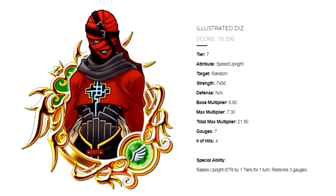Illustrated Diz is a speed upright medal. Tier 7, has a score of 35.356. He is a random target and has a total max multiplier of 21.90. He uses 7 gauges, and this is his ability: he raises the upright strength by 1 tier for 1 turn and restores 3 gauges.